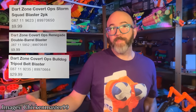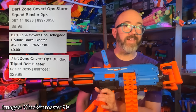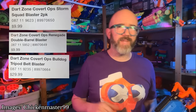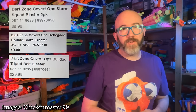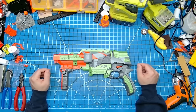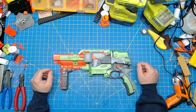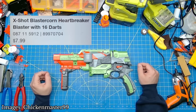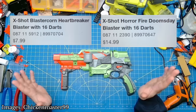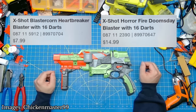The $30 Bulldog Tripod Belt Blaster sounds like a competitor to the X-Shot Insanity Rage Fire, but at this price point from Dart Zone is less likely to be a flywheeler. And finally from Dart Zone, we're getting a new Max Striker 2.0 at $50, keeping with Dart Zone's theme of reworking their older Pro Blasters and raising the question of a Nexus Pro reboot for the Adventure Force brand. To finish it off, we have a couple entries from X-Shot, starting with the $8 Blaster Corn Heartbreaker and the $15 Horror Fire Doomsday. Other than extremely crazy names, both blasters say they include 16 darts.